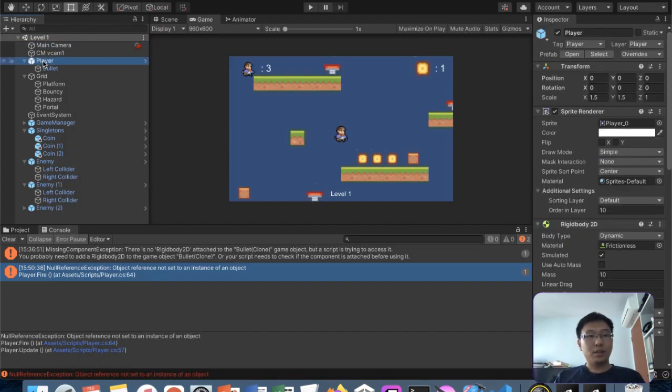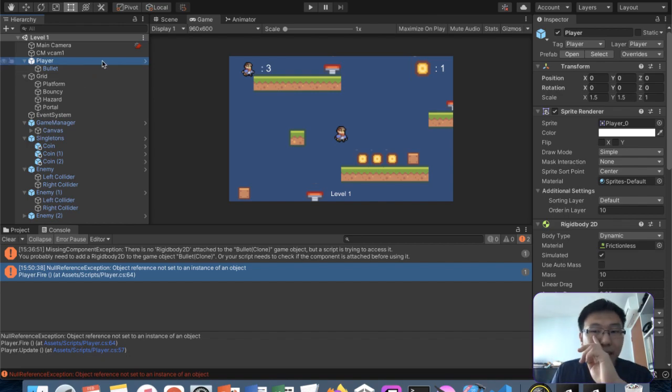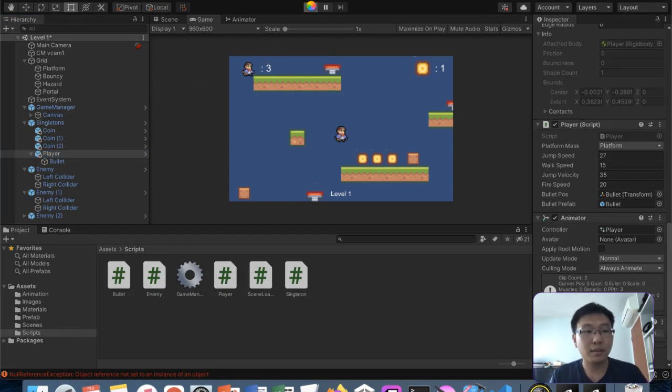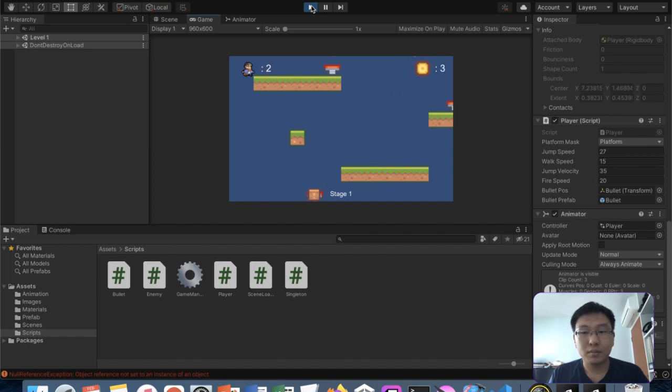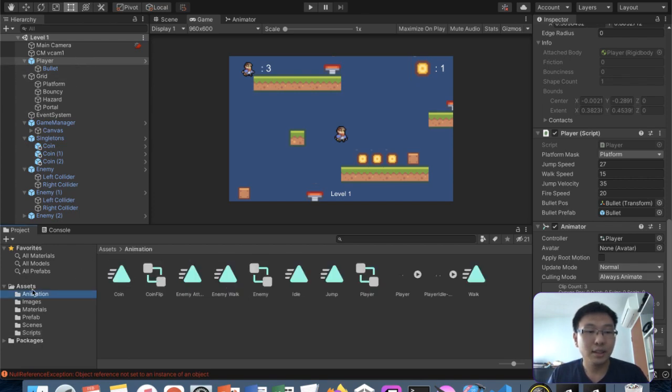We need to put the player under the game manager or add the singleton script to the player so there's only one player. Actually, putting the player under singletons isn't a good idea because singletons get destroyed at the end of the game. Let's just go to each scene and add a player manually.